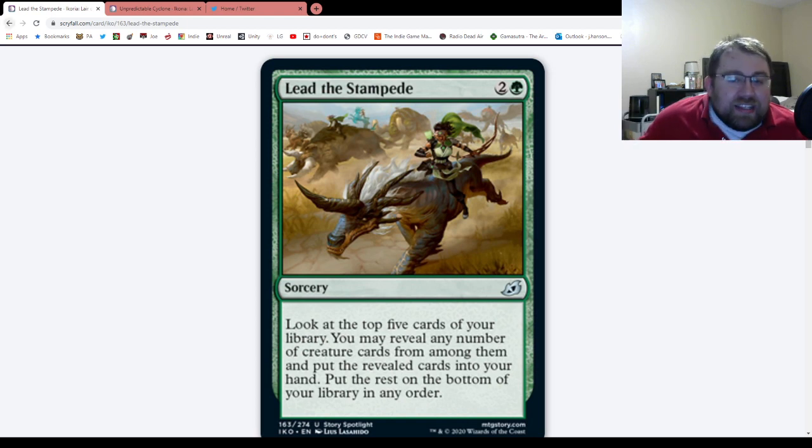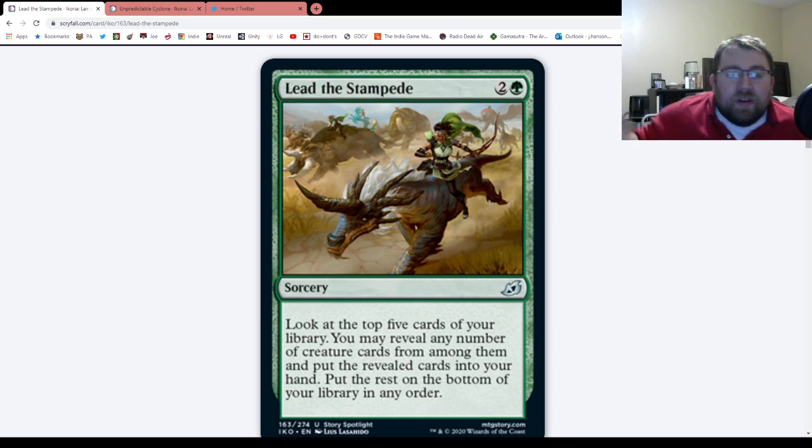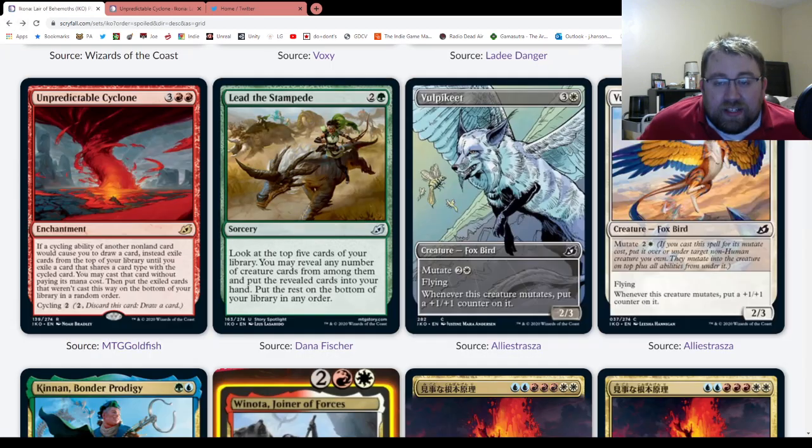I like the card, it's definitely good for a reason. If you're playing Gruul Aggro that's creature-oriented, or Mono Green Aggro, it's an obvious include, because the draw engine you get from this is ridiculously absurd in that deck. It does make playing The Great Henge a teeny bit awkward, but not that awkward, if I'm being honest.